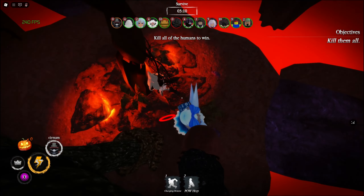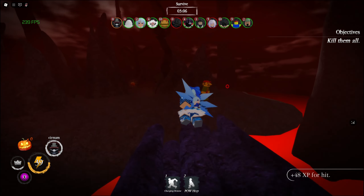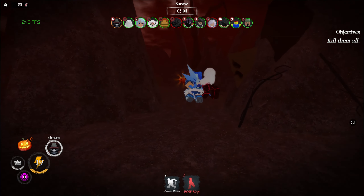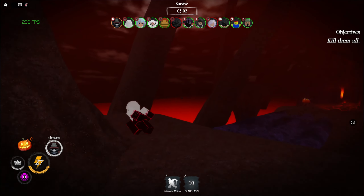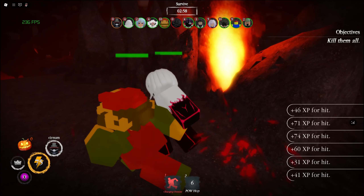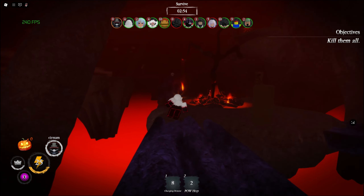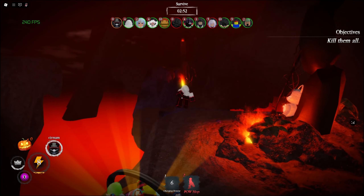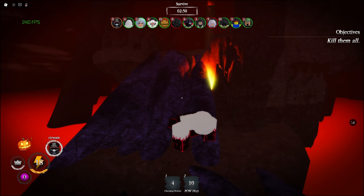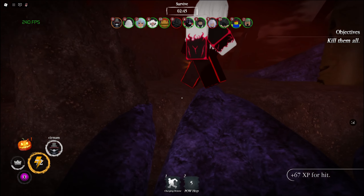Now let's talk about how to use MX. His stamina drains insanely fast, but you have two movement abilities so it really never matters. You can use Charging Demise to make distance and recover stamina, tightening the gap between you and the survivor. While they use most of their stamina, you gain stamina while charging. Pow Hop doesn't make you recover stamina in the air, but it does drain 10 stamina from the survivor, making it a positive interaction for you.